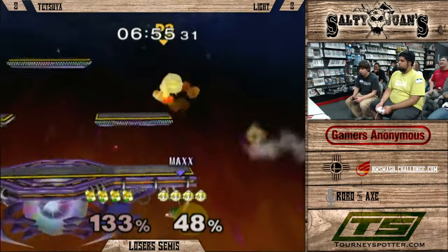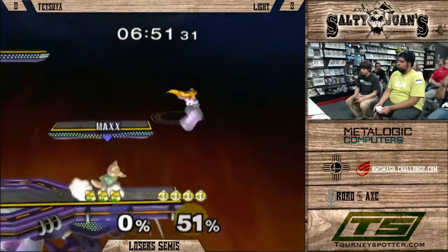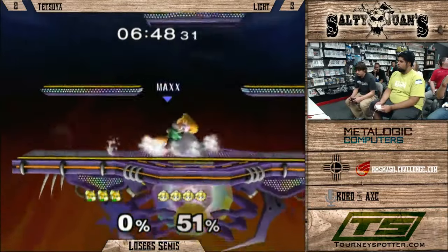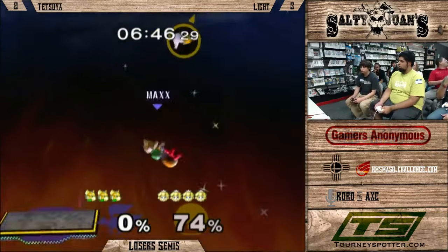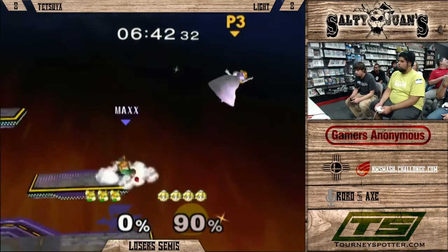He's still off the edge. Oh my gosh. So Light misses the edge guard, but Tetsuya falls down anyway. Seems like he was holding down to try and fast-fall faster and hit the ledge because of it. Yeah, either that or it was the Battlefield ledges — they can be kind of weird sometimes. Yeah, could have been Tetsuya.